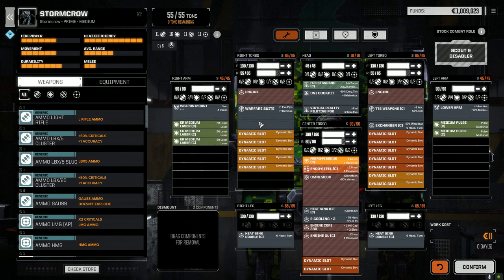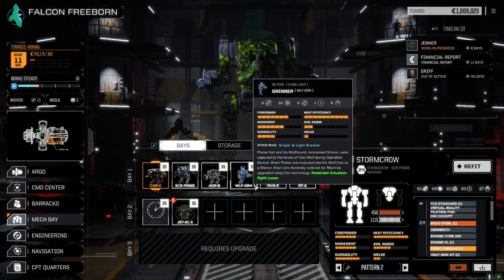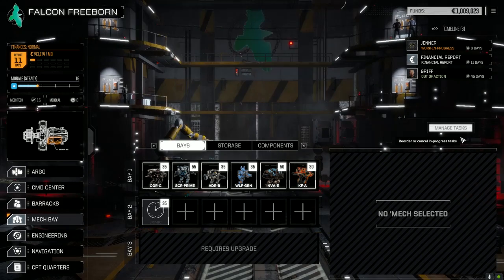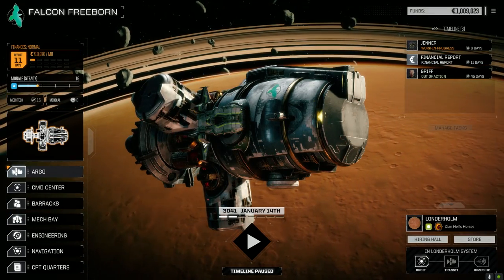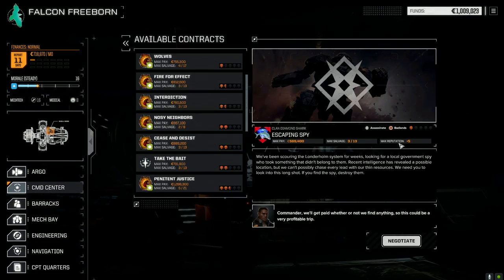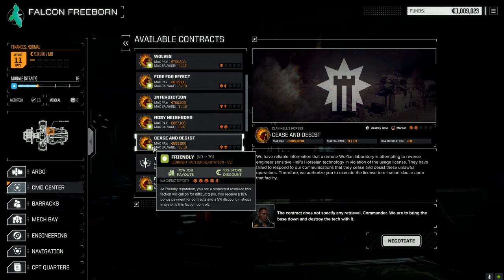A couple of things we want to look for in the next few missions: one, we want to find some more Clan XL engines to get good funds up and running. Second, we want to get that extra Jenner piece. I'm going to drop the Jenner 2C into storage for now — saves us about 25,000 to 30,000 C-bills. We're going with a mixed first and second lance. We're going to start with cease and desist — need to pay Wolf back for the trouncing they gave us. Hell's Horses likes us right now, so we want to keep cranking our rep with them.